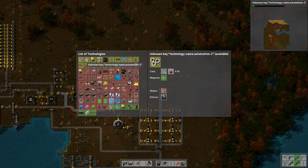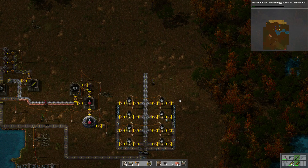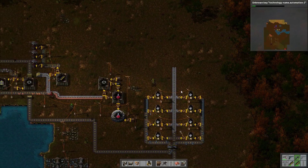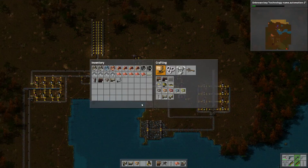That's fine, my game is calling it something weird. But anyway, you can just make some green science packs on your character and then feed them into the science machine. That's really what I'm considering doing at this point.